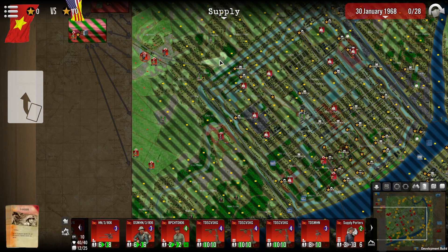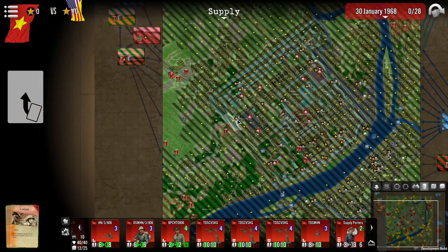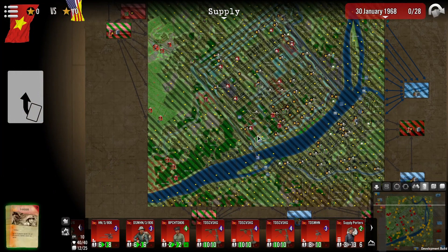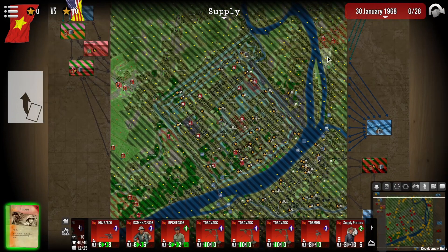The only way to alleviate the problem is for the communist player to establish viable supply lines between his bases in the west heading east. Thanks to the supply depots, he will receive relatively numerous supply at the start of the game, which then increases randomly.